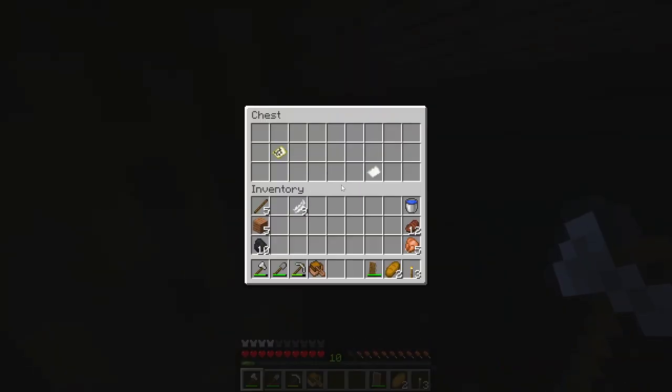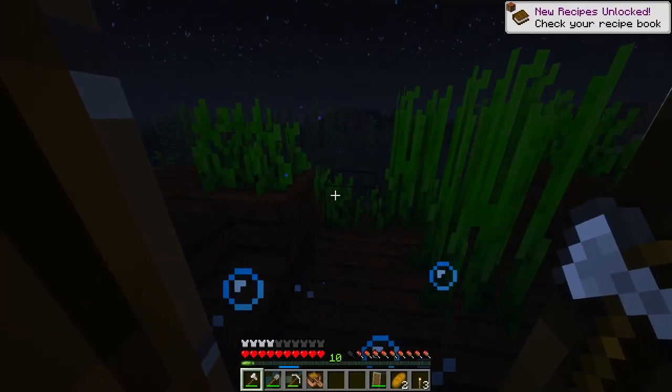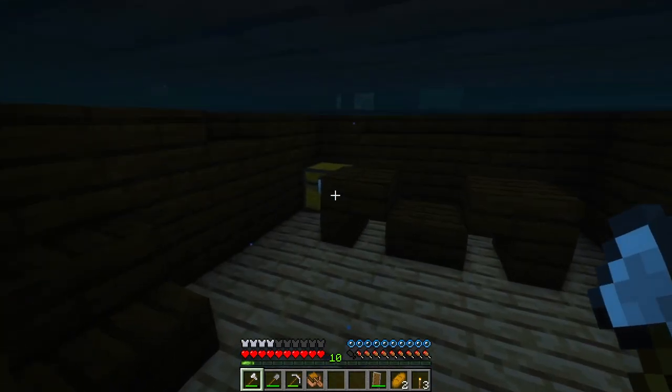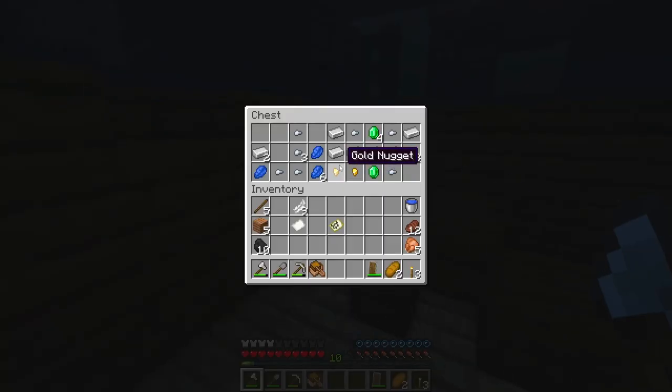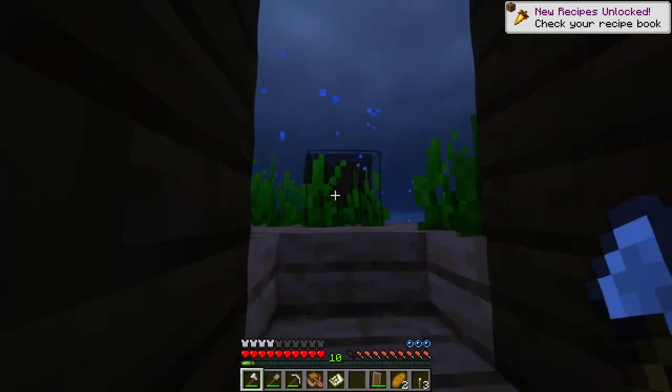One chest — feathers, one piece of paper, and a buried treasure map. There's another chest in here. There's the treasure chest, and that is actually really, really good. That was definitely worth the stop.